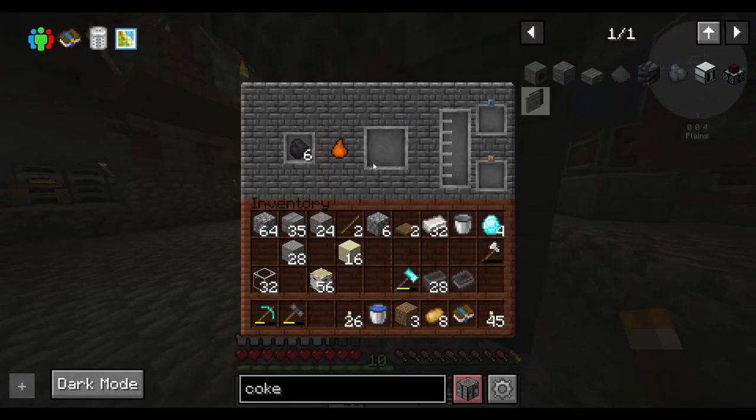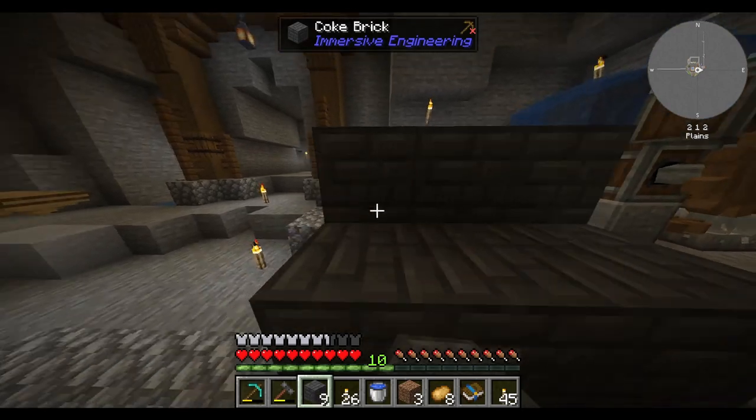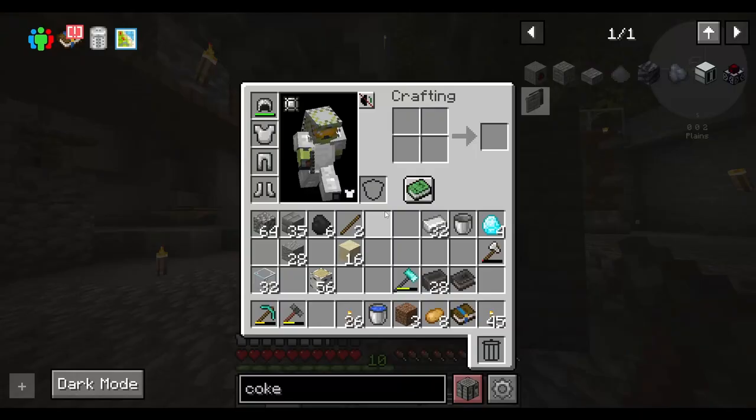I should be able to just throw coal in there, right? Oh great. I had to destroy it and rebuild it to get the achievement, but we're back.